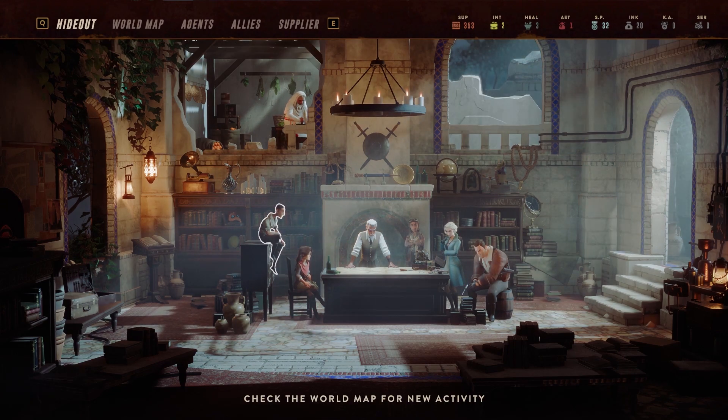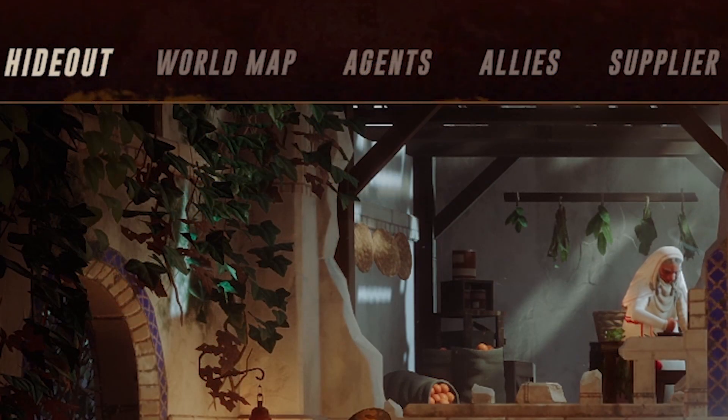But perhaps the end is not yet written. Today we will be focusing on an overview of the hideout's functions including the world map, the agents screen, allies and their abilities, and the suppliers and equipment screens.